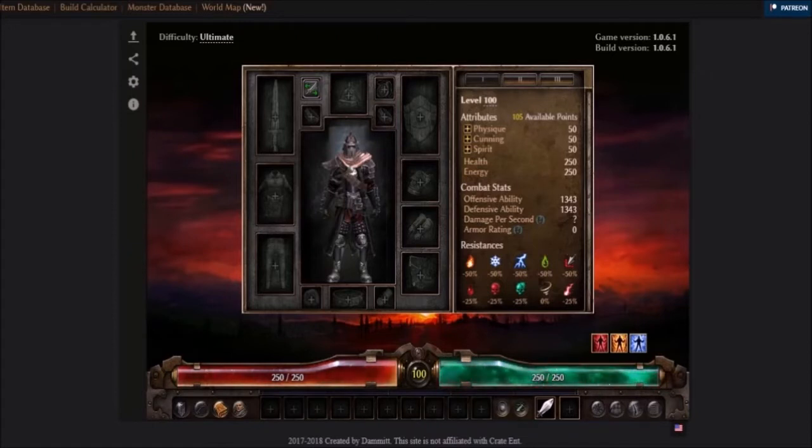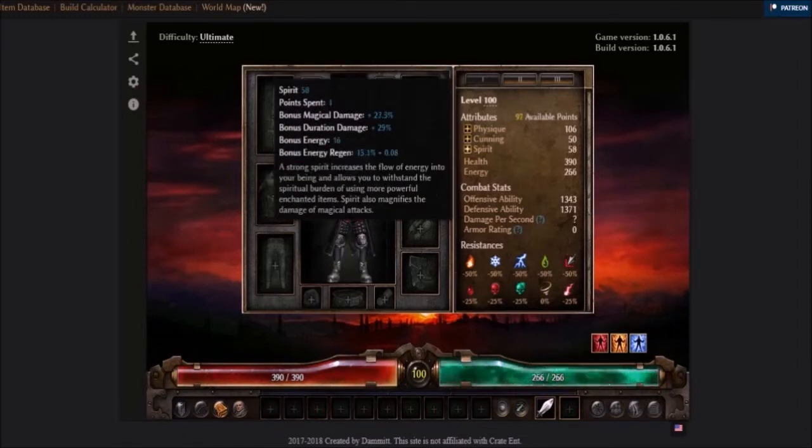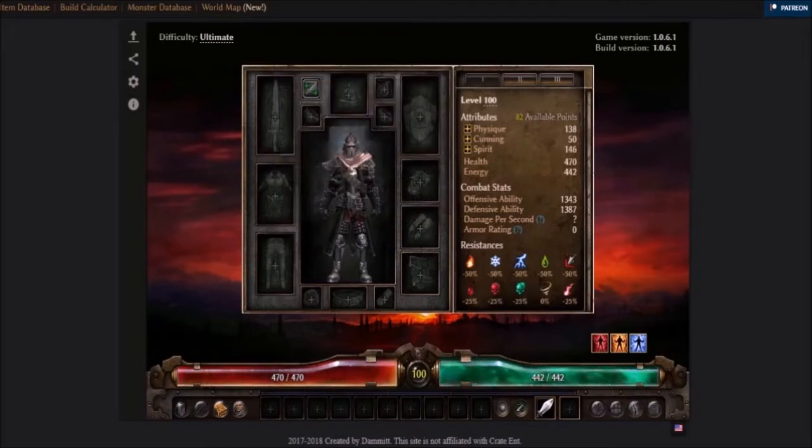With it, you can plan your entire build, from attribute points to procs and devotions. First, let's take a look at how to use it. Go to the Grim Tools link in the description. Try to visualize your build first.